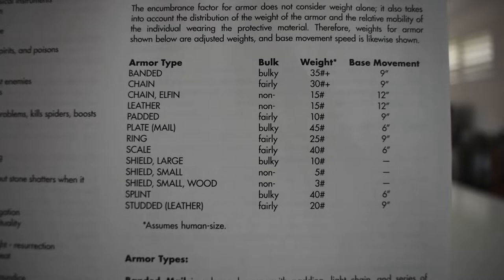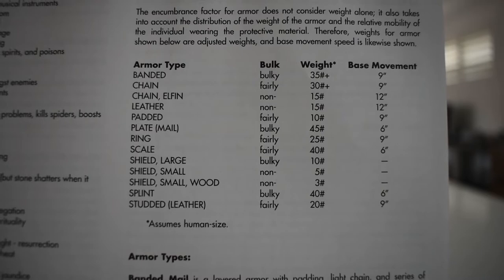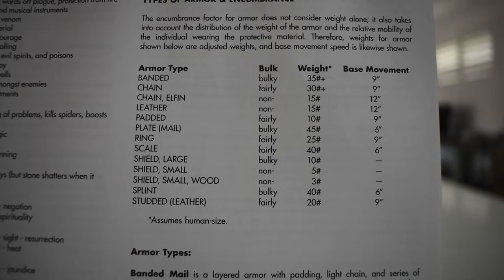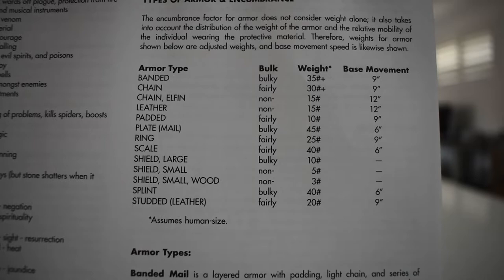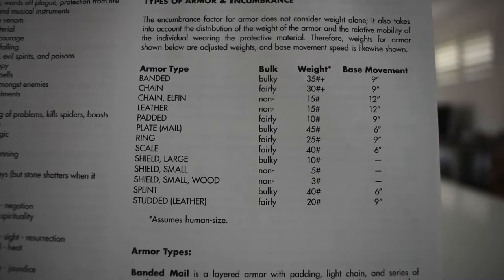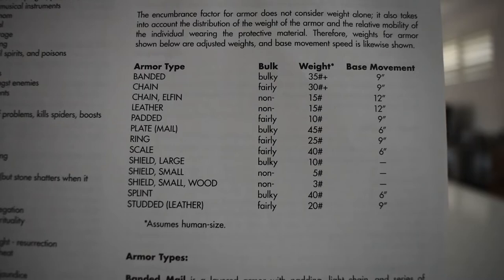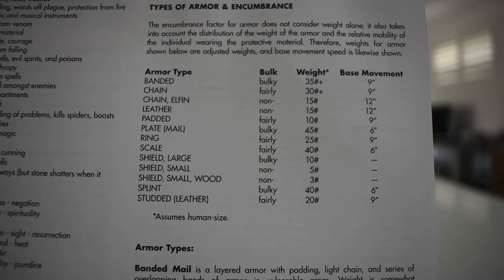Here we come to the armor table. The weight of armor is listed in pounds, so you multiply by 10 to get GP — it took me a long time as a child to realize the hash symbol meant pounds, which is obviously an American thing. What's important here is bulk and base movement, which is where we start to figure out the impact of carrying too much. You can carry 500 GP worth — about 50 pounds — a Roman soldier carried 45 pounds of gear as a standard minimum requirement, including armor and full kit.